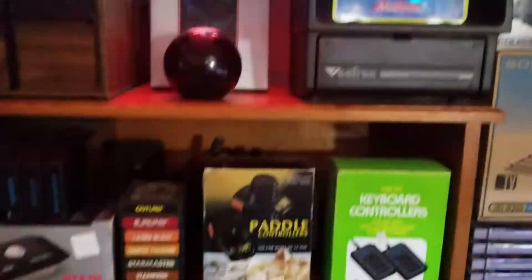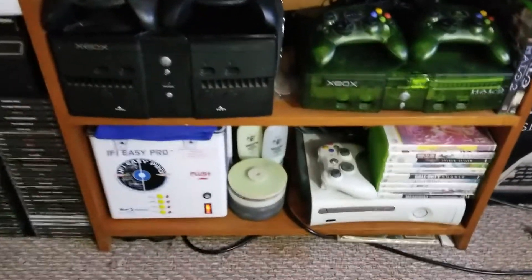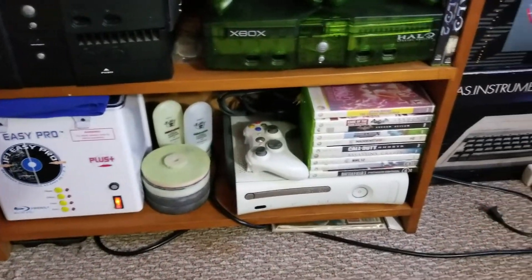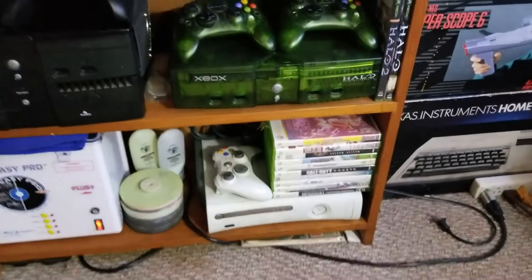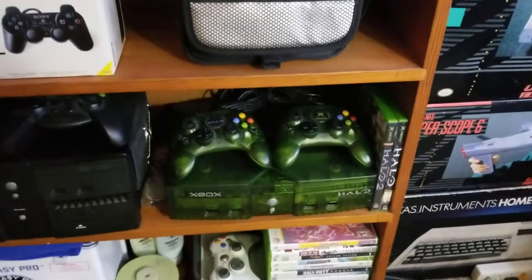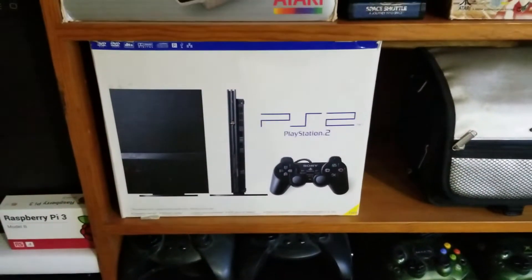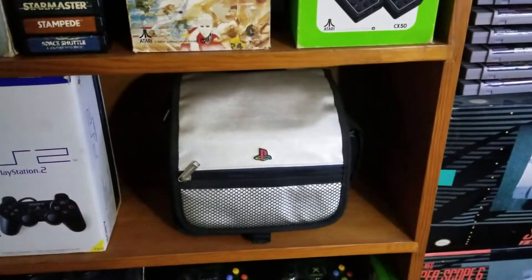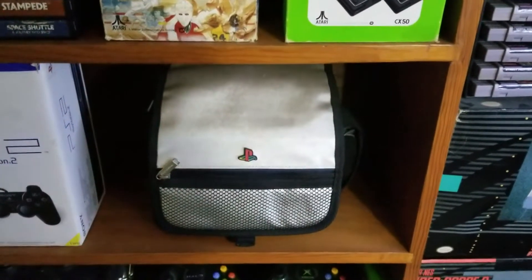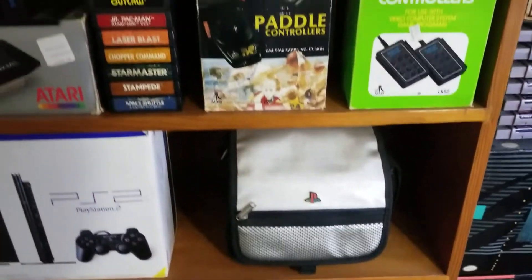Next shelving unit — the bottom shelf is being used to store my JFJ Easy Pro to fix disc games, and there's a random Xbox 360 going up for sale soon. Above that we have my original Xbox collection — we have the Halo Edition Xbox and then a pretty heavily modded system. Above that we got a boxed PS2 Slim. We got a little case here that holds my PS1 — the really tiny little one with a little LCD screen on it.